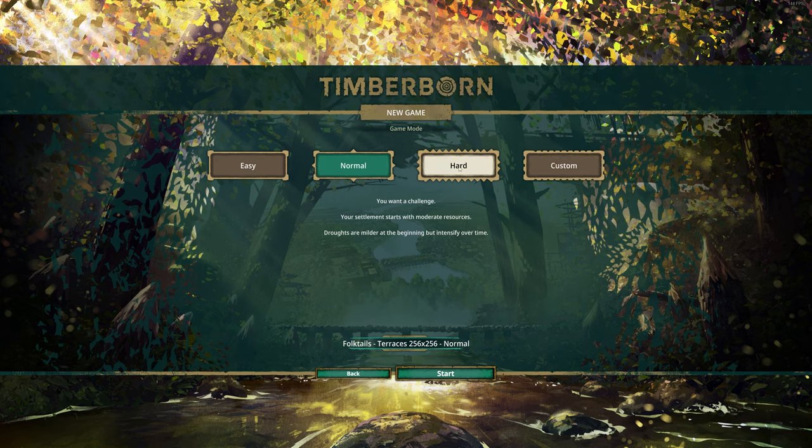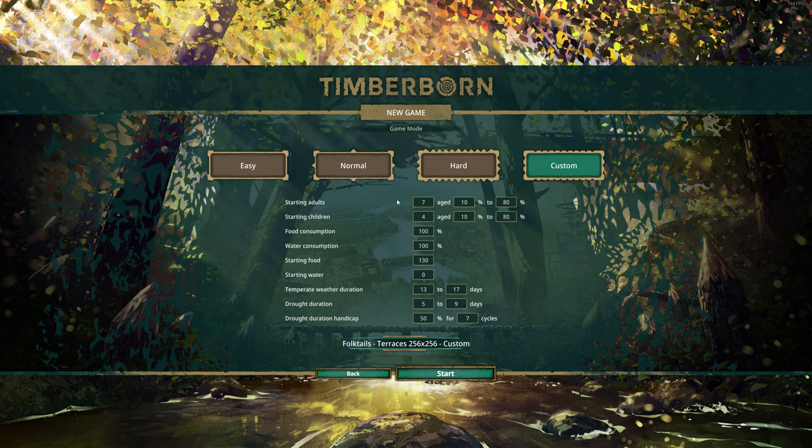Next you choose the difficulty. The main difficulty in this game comes from droughts - they basically stop the waters and rivers from flowing for a couple of days. That's problematic because you need water from the river to create fertile land to farm on. If there's a drought and you don't manage the water correctly, all your crops are going to die, then you don't have food, and then your beavers are going to die. It's a bit like Banished - a snowball effect. Easy is actually quite easy with rare and short droughts. Normal is quite a challenge, and hard I didn't try.